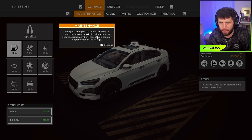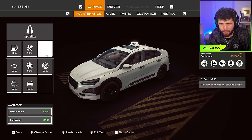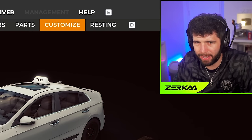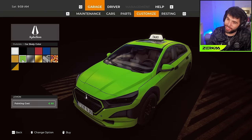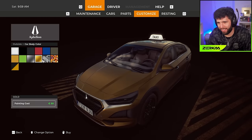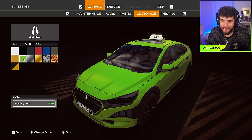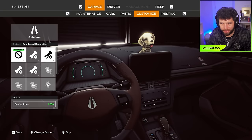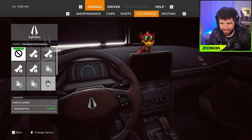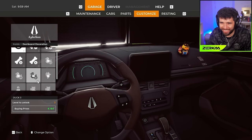Here you can repair the whole car - it's not damaged. You can also fix individual parts, refuel, charge it, and clean it here. The car's in great condition but let's customize! Hard body color - I gotta do it. The game knew! And chassis illumination - neons on my car for 50 dollars, say less! Get a little woofer on the dashboard - it's quite cute.